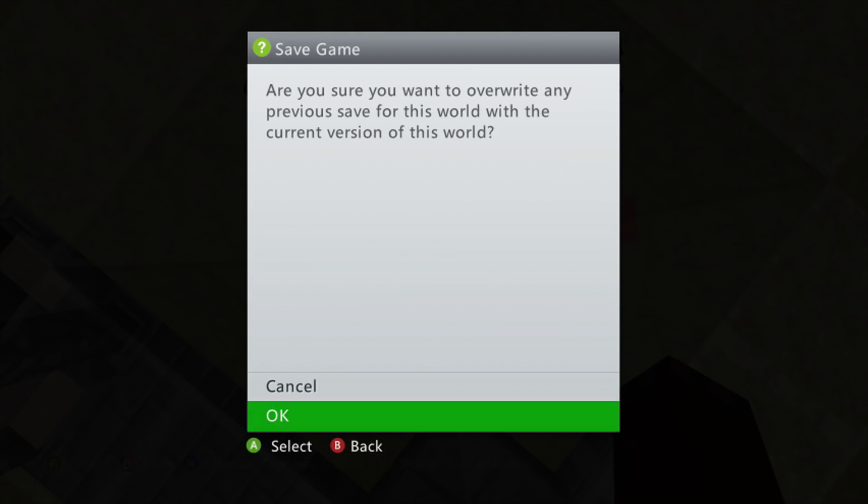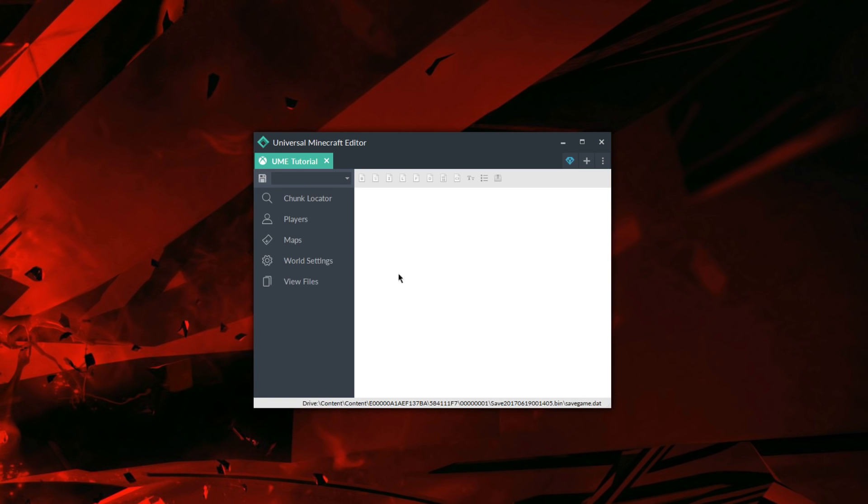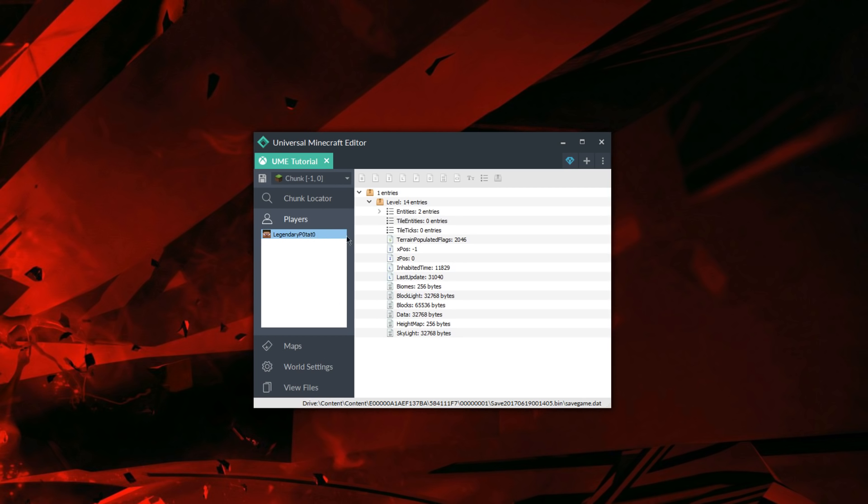I'm saving so I can easily find it later when I locate myself in the chunks. Now that we're on the PC, let's load up the program and world like normal. We'll go to players and locate the chunk — as you can see, we have both the pig and the guardian sitting right there for us.